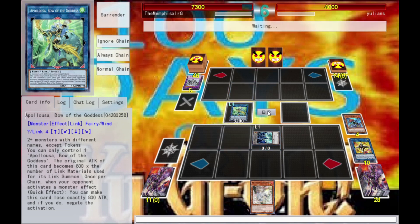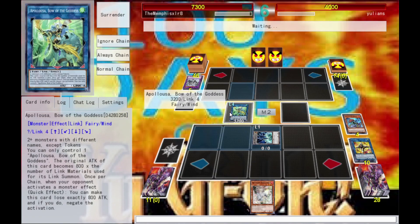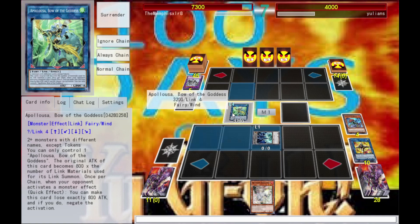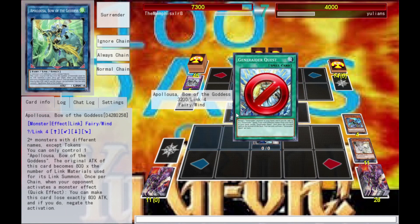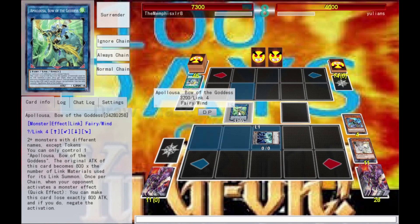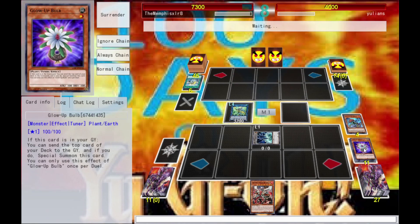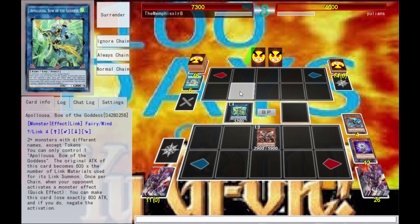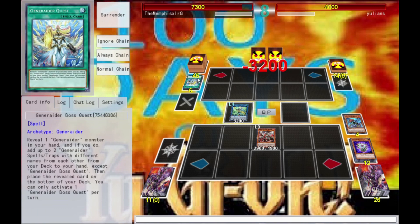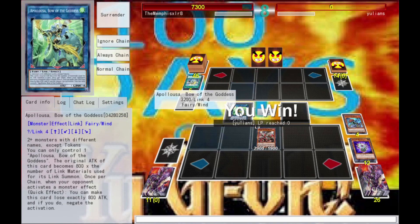Go for the linky spider, summon out Ash Blossom, and go for Apollousa — 3200 Apollousa there you go! I don't think he's gonna be getting out of that anytime soon. I've got like four negates on this thing — that's pretty good. I mean, even if it only works twice, two effect negations is pretty good. Glow-Up Bulb, summon Glow-Up Bulb, tribute these two for a True King — go for the kill. He's dead. He had some kind of Invoked Generaider deck which sounds cool, but it didn't work against us. There's another win.